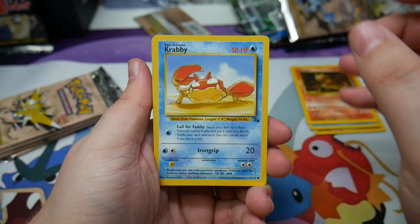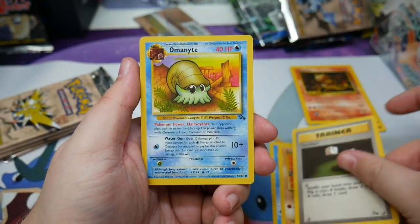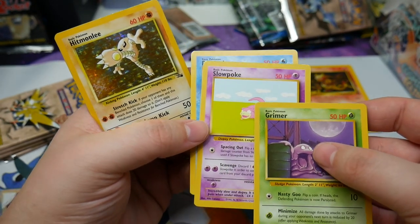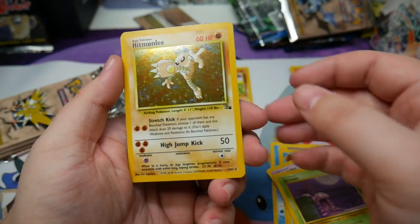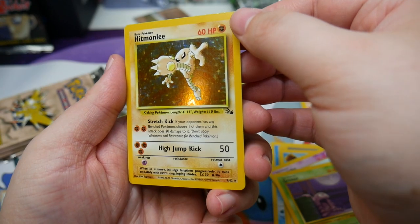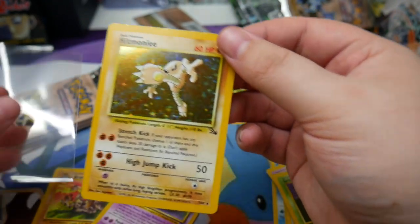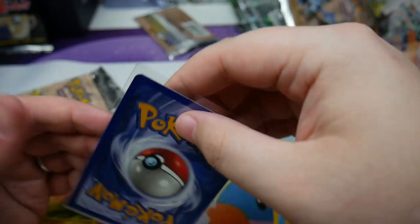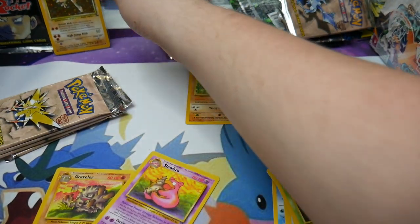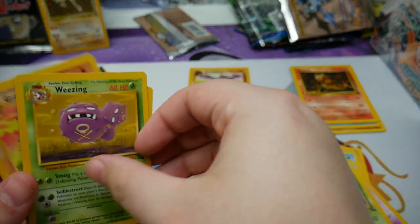It's crazy how expensive these old packs are getting, but it was bound to happen — they're always gonna go up. We grabbed Grimer, Slowpoke, and Psyduck, and we found the holo Hitmonlee! I don't think I have one for my submission already, so that is awesome. It has a little bit of silvering but doesn't look like there's anything major scratch-wise — maybe one tiny scratch. The back looks very clean, so that is exciting!